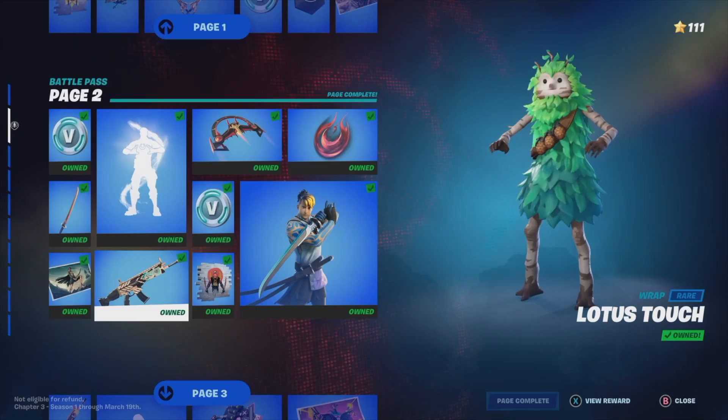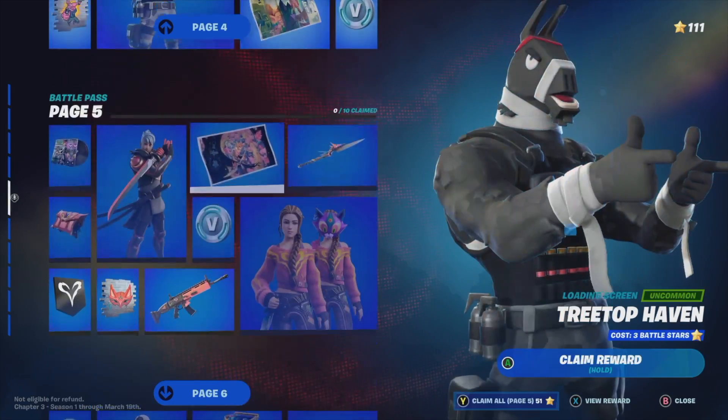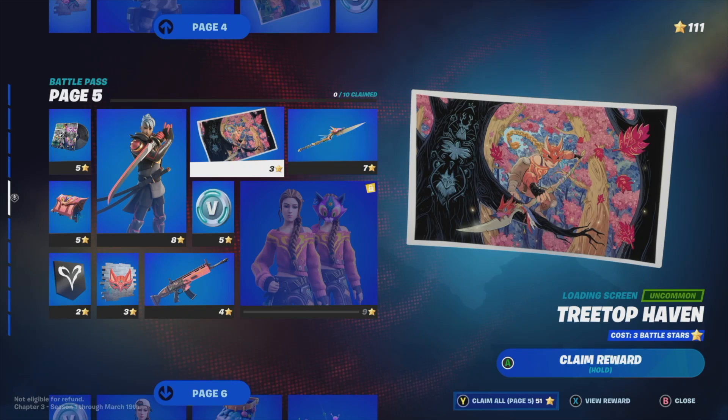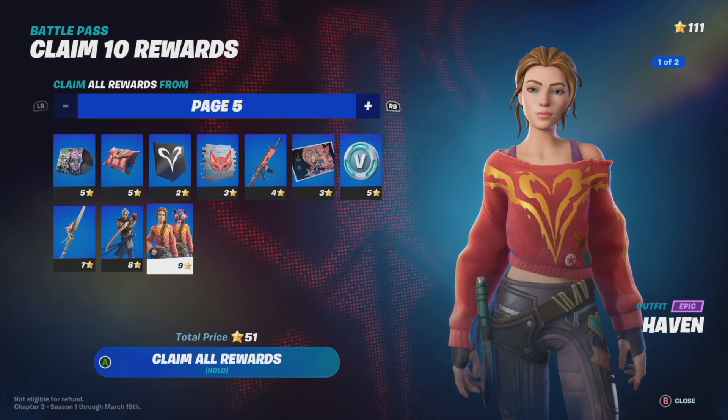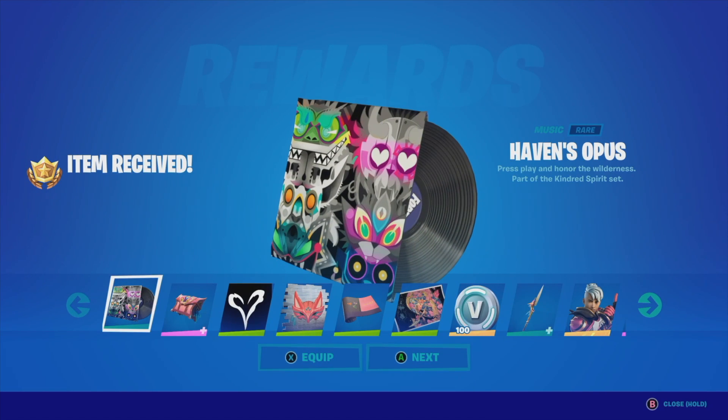Make sure to claim everything on page 1, then move on to page 2, page 3, and then page 4. Right now we are on page 5. What I like to do is claim everything within the page, so I'm going to press Y to claim, then hold A to claim every single reward from this page. Obviously you need enough battle stars for that to work.